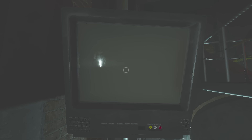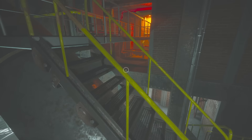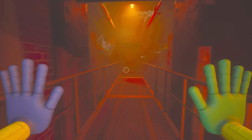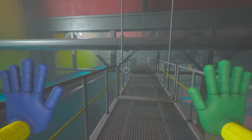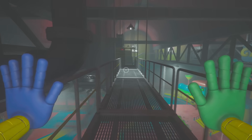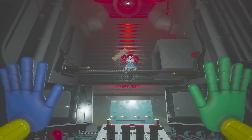The log continues: the prototype possesses an unprecedented level of intelligence beyond all other test subjects, as well as an alarming willingness to commit violence. Further suppression treatments will be enacted. Experiment 1170 - Huggy Wuggy - remains the optimal outcome due to sufficient intelligence paired with maximum obedience. End of log. That thing is literally a killing machine. This is basically our first real look at the Chapter 3 monster - it could be the main villain that's been watching us this whole time.